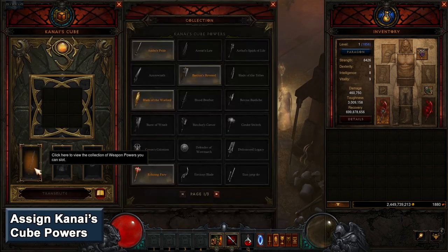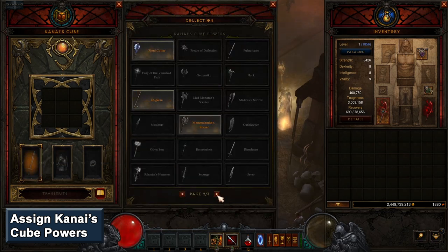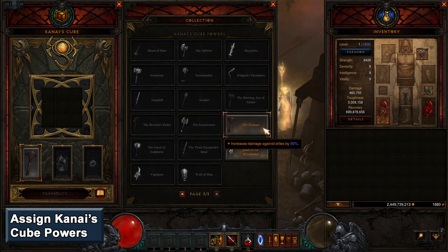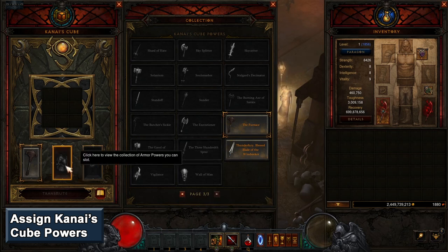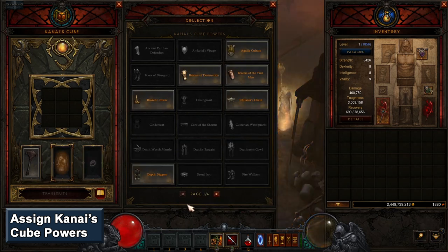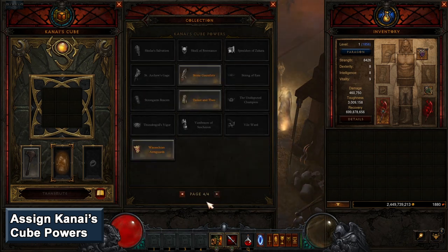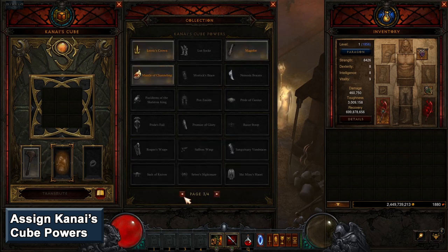Next, go to Kanai's Cube and assign legendary powers to the three slots. There's nothing critical about what powers you take — assign anything that will be useful, either extra damage or toughness. Some good generic weapon powers include Echoing Fury, The Furnace, or Thunderfury. For armor, you can take Cindercoat, Frostburn, Gold Wrap, Leoric's Crown, Magefist, Nemesis Bracers, or Pox Faulds. And for the jewelry slot, you can take Convention of Elements or Squirt's Necklace.